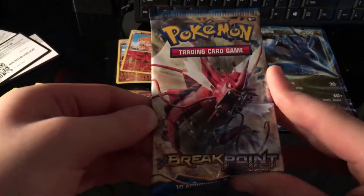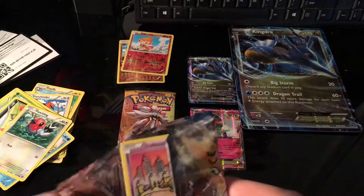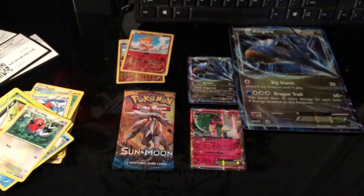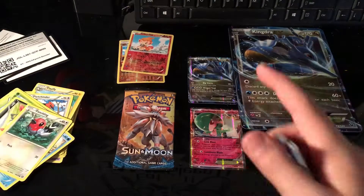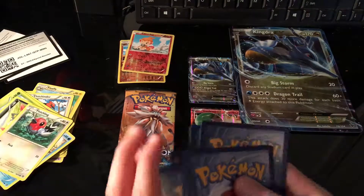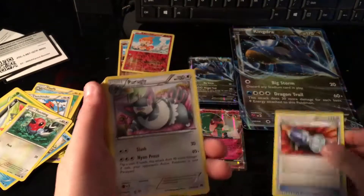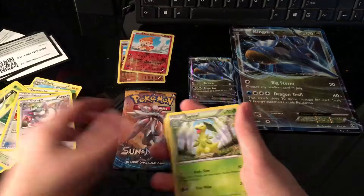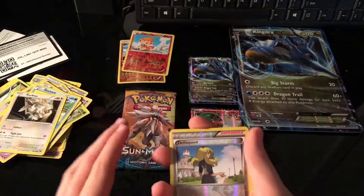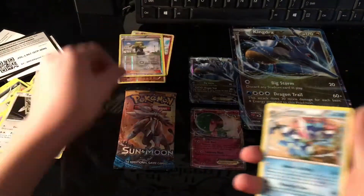Let's open up the Gyarados — that's the red Gyarados Breakpoint pack. Never opened one of these up. Here's the code right there — I dropped it. Make sure to go get that last code if you want one. We got a Reverse Holo of this and we got one of these. Okay, it's not that bad.